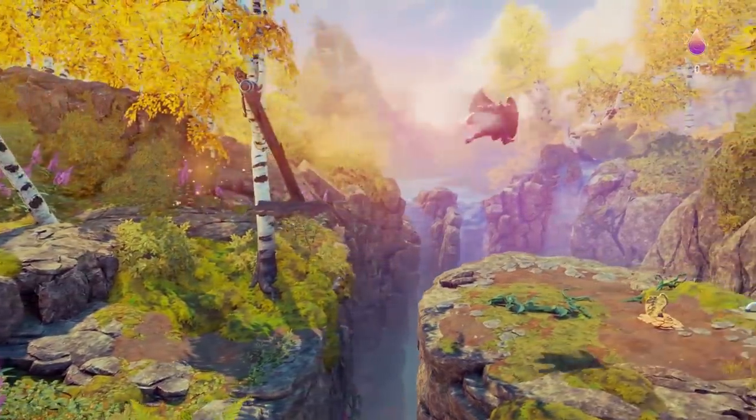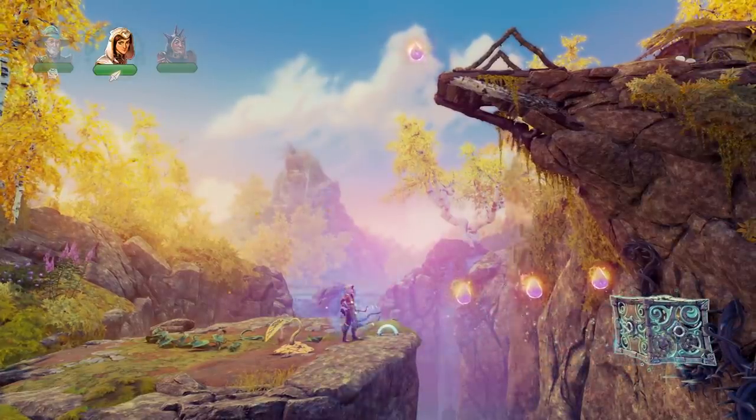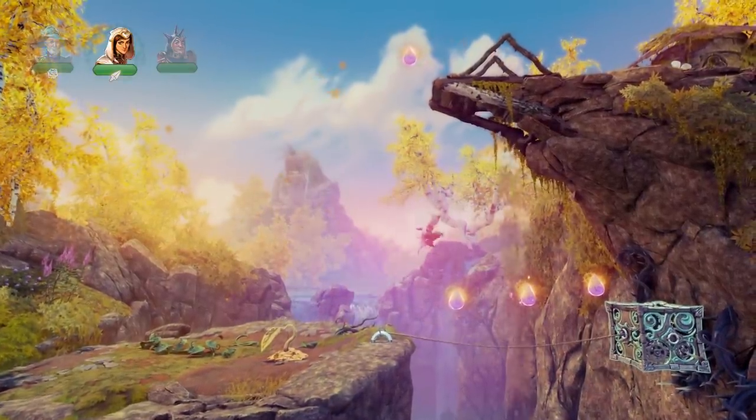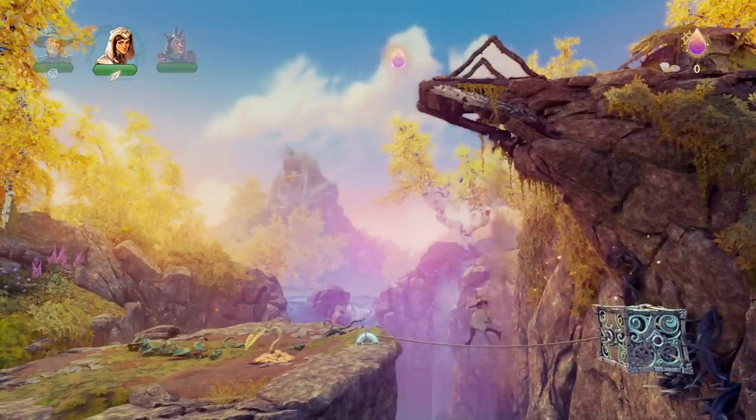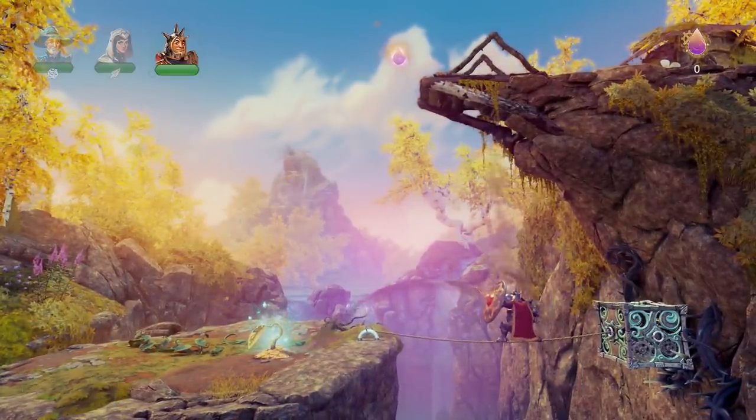It looks like we have something similar here with the dry ground and plants. We need to somehow make that grow as well. So let's conjure a box, tie a rope to that which we can walk on, and then finally we need to redirect that water flow. Maybe we'll use the shield to do that.